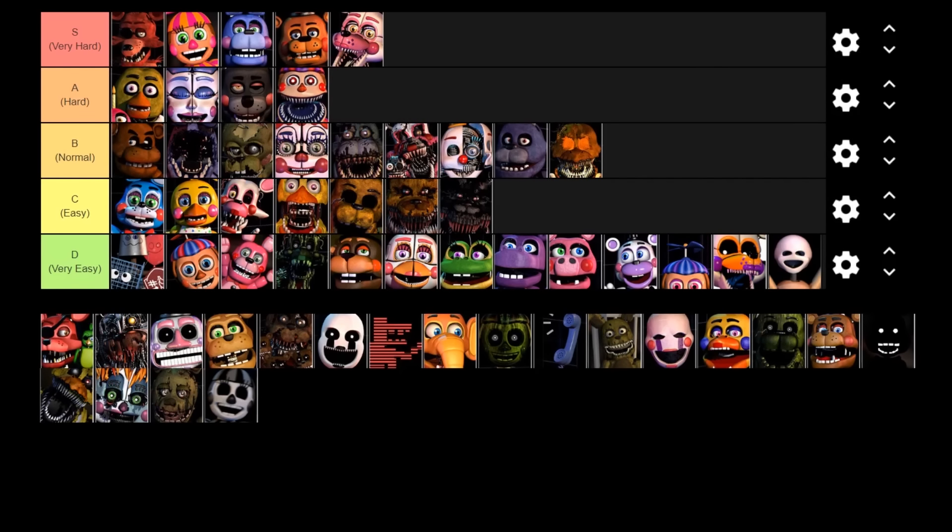Next up is Rockstar Foxy. His AI is really weird because most of the time he doesn't kill you — most of the time he helps you. His parrot appears at random occasions; you click on it and Rockstar Foxy either helps you or kills you, but it's very rare that he's going to kill you even on the higher AIs. Most of the time his parrot either won't show up or he just won't kill you. You can completely avoid him entirely. Because he can help you, I'm going to put him in the D tier — he's a very easy character.